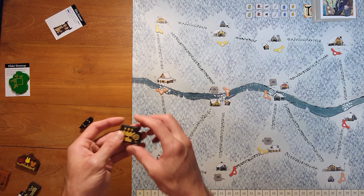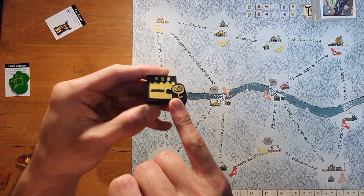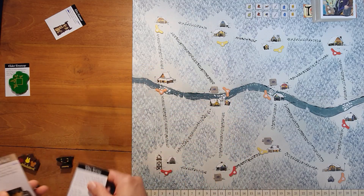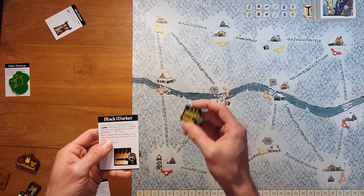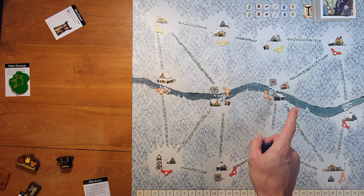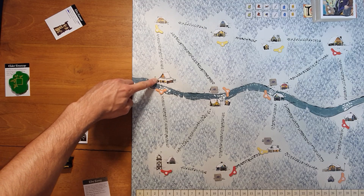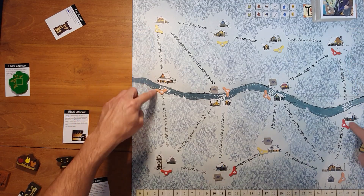Next is the black market, a very interesting landmark. The setup is: place the black market in a clearing with only one building slot, not counting ruins. So even though a clearing has one building slot open, if there's still a ruin, you cannot choose it. It would only be placed in a clearing with exactly one building slot. On this map, that gives us four suitable clearings.